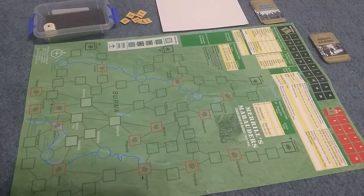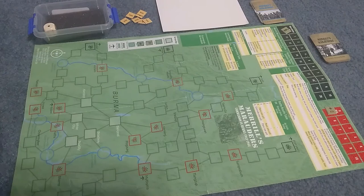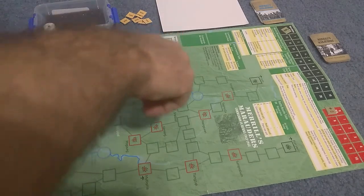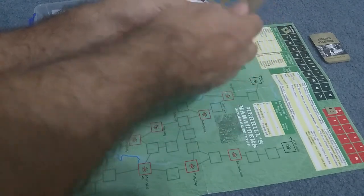These marauders and commandos can use those landing boxes to move from a base to a landing box, and there will be no oppositional forces appearing in these, which is kind of a good thing. To start this game off, the first thing you do is shuffle your objective cards — there's four of them, so there's four different games that you can play — and we're just going to pick one at random.